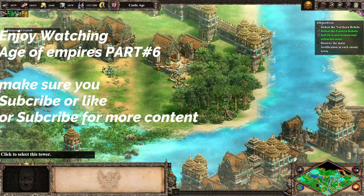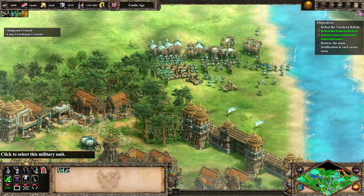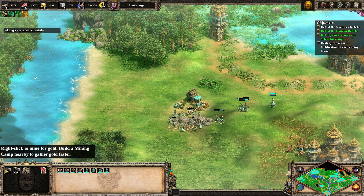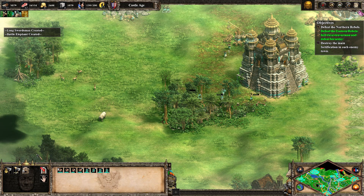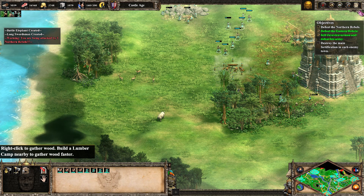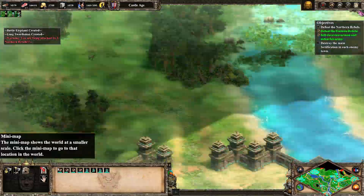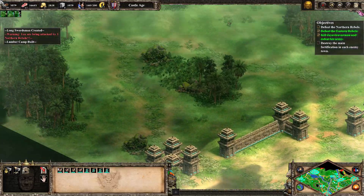All my troops are going there now. This was my base before. All my villagers have got nothing to do now. I think we need wood, so we need to bring them over here. You defend that. Where are we now? How many troops are going right now? We've got troops up there.